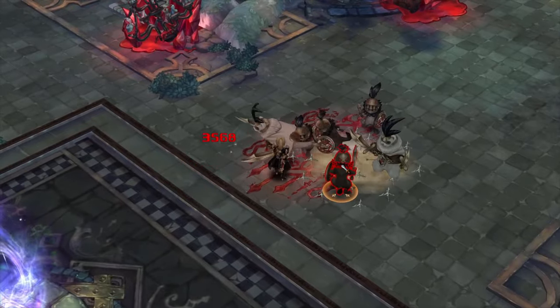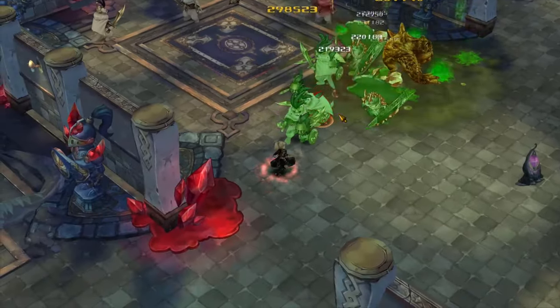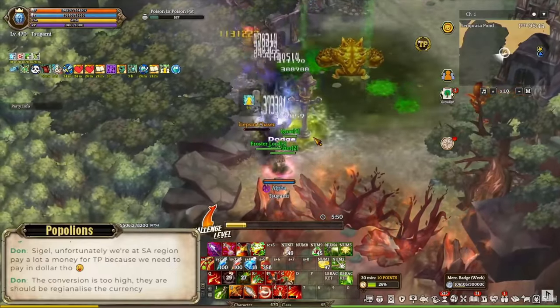The current endgame content scales extremely high, causing monsters and bosses to have a ton of defense, making it quite difficult for new and returning players to tackle this content right away. This is why the additional damage status becomes so valuable — players can dish out a ton of damage without having strong equipment or fully upgraded gears.